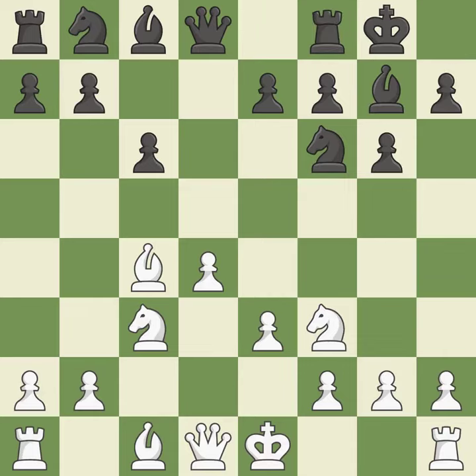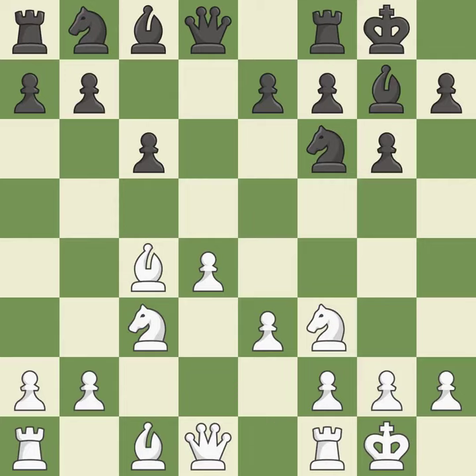Castling gets the king to a safer square, out of the center of the board, while also developing a rook. Castling kingside tends to be safer because the king is further from the center. Castling to the same side of the board as the opponent avoids some of the attacking complications associated with opposite-side castling.